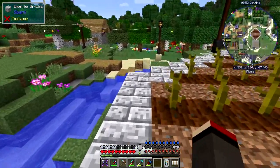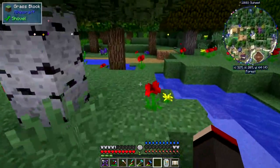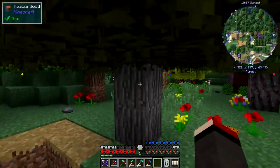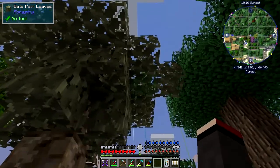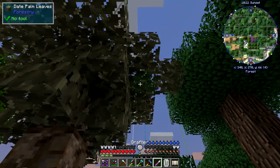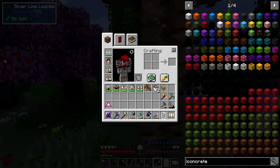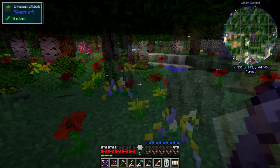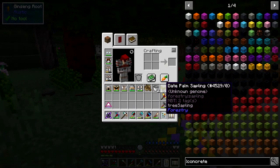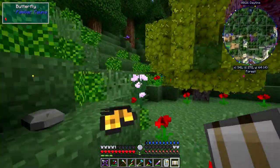I'd like to have a look at some trees - I've got a few more varieties and it's spring, as you can see from the changed blocks. Over here are the interesting ones - I've got a date palm tree. I have the grafter with me. I'll pick that one off and see what we get. We have a date palm sapling - let's look at the uses. There are no tree breeding options so it won't go into anything different, but it might change its properties a little bit.